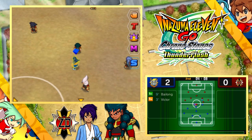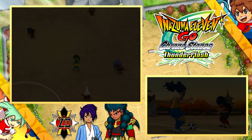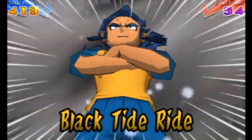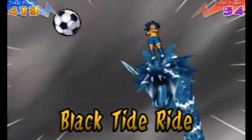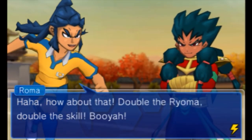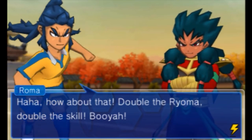We will attempt to use Black Tide Ride basically immediately - 45 TP to be consumed, so not the worst all things considered. Still plenty powerful. It's very similar actually to Rising Dragon that he had in his level-up moveset last time, but this time with a big water effect as well. Double the Ryoma, double the skill!